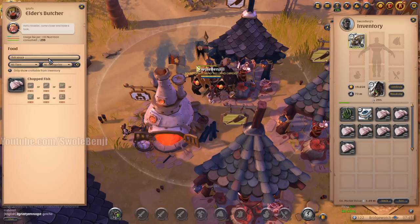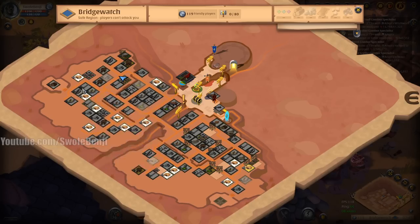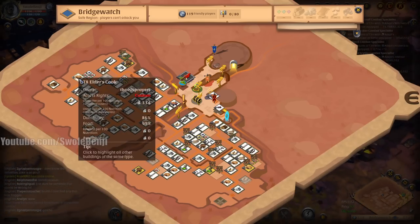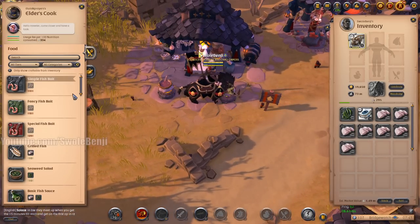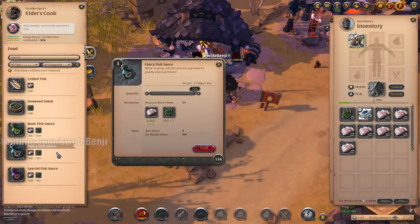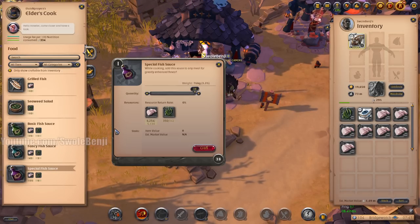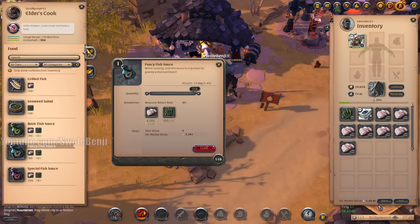Fish sauce is from the cook, not the butcher. The elder cook is 330 silver - that's pretty cheap. There are a lot of cooks right here. So let's cook some fish sauce. We can grill the fish, or do seaweed salad - no. Basic fish sauce, fancy fish sauce, or special fish sauce. A month ago when I did the math, fancy was the way to go, so I'm going to cook the fancy fish sauce and see if this value goes up at all.